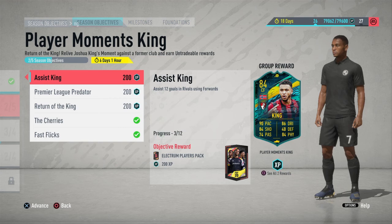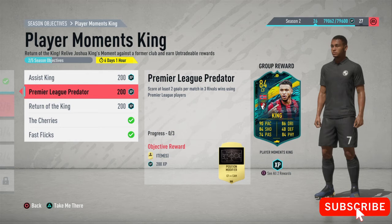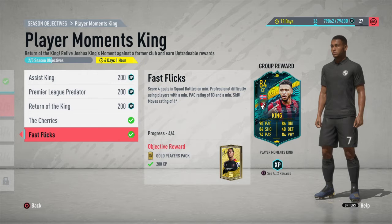You can get this Josh King for free by doing objectives: assist trial goals in rivals using forwards, score at least 2 goals per match in 3 rival wins using Premier League players, score a volley in 4 separate rival matches, win 3 squad battle matches on minimum professional difficulty using a Bournemouth player in your starting squad to earn a 10 game loan of Josh King, then score 4 goals in squad battles on minimum professional difficulty using players with a minimum pace of 83 and minimum 4-star skill moves.